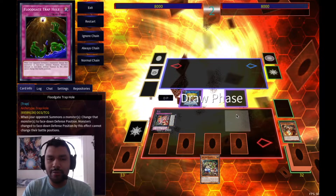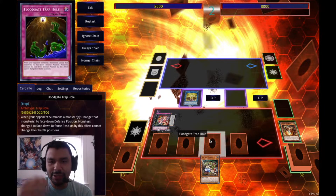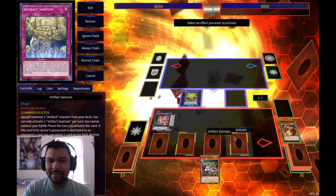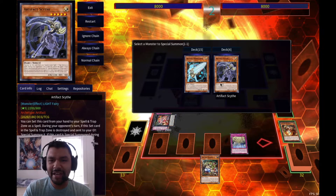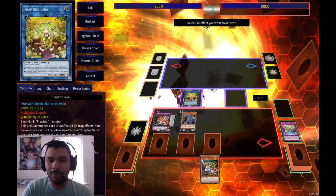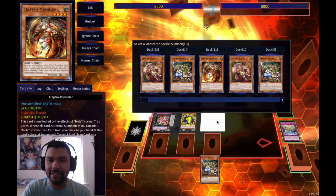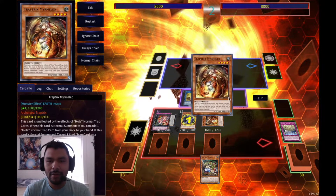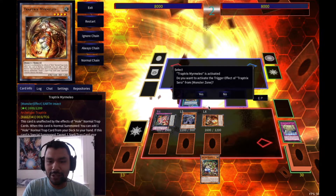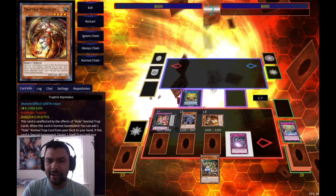We pass turn. On our opponent's turn we activate Sanctum so they can't use their extra deck. If they normal summon we activate Floodgate to eat up the normal summon, and Sara's effect triggers. In the end phase we activate Sanctum to bring out Scythe. Sara's effect triggers off the normal trap activation - let's say they have a back row, so we bring out Marmello to pop it. Even if they don't have a back row, Marmello's effect still triggers, and then Sara's effect goes off again to set Time-Space.